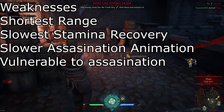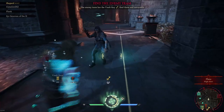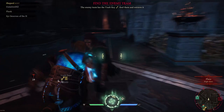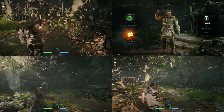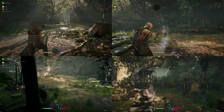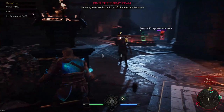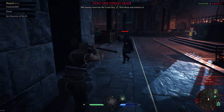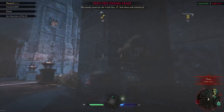In terms of weaknesses, he's got the shortest range, the slowest stamina recovery, and a slow assassination animation. He's also very vulnerable to assassination, because if he's going up against ranged characters, he has to be careful not to get shot in the head. Here's a four-way analysis — syncing up so everybody's stamina is drained at the same time, you can see how every character has a stamina advantage over John. Make him use his attacks and then punish him, because it will take longer for him to regain his stamina.